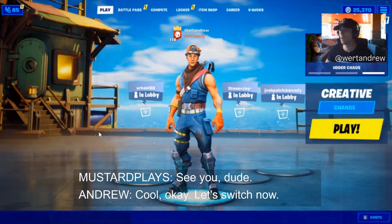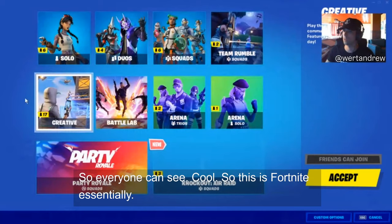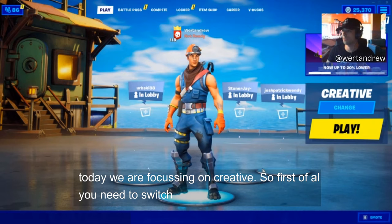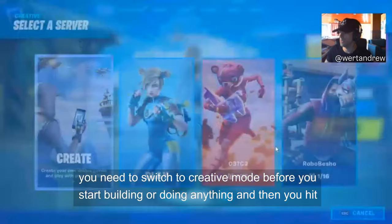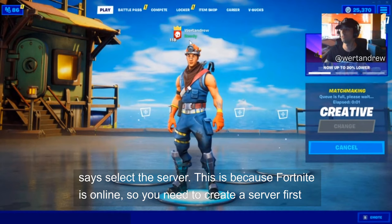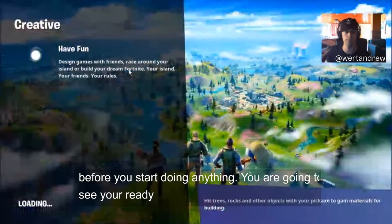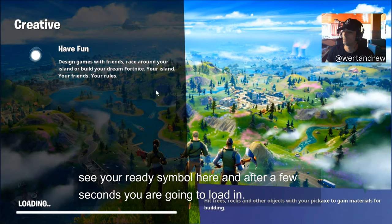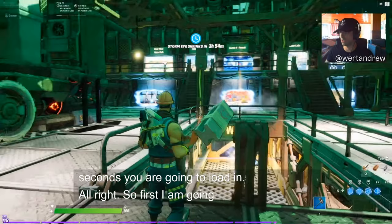Alright, so everybody can see. This is Fortnite — as you can see these are all the modes, but today we're focusing on Creative. First of all, you need to switch to Creative mode before you start building anything. You'll then see a menu to select a server, because Fortnite is online. You need to create a server first. I'm going to show you the end result first — something you can do if you really put a lot of time into Creative.